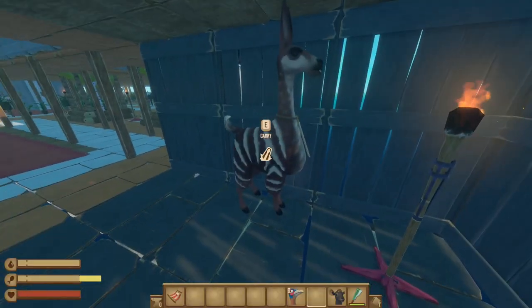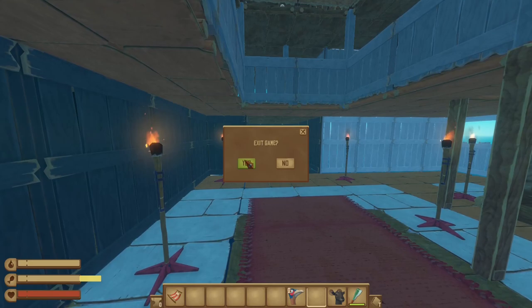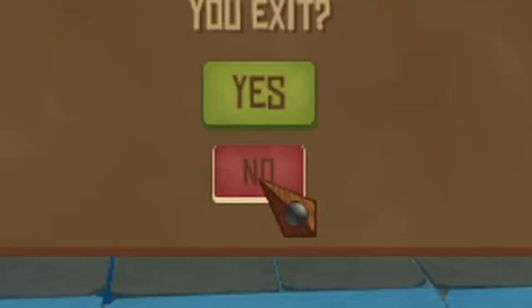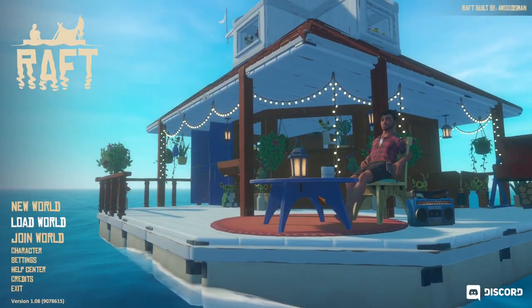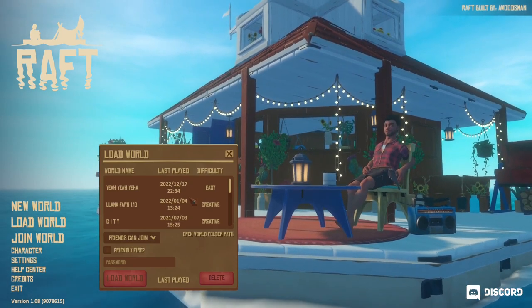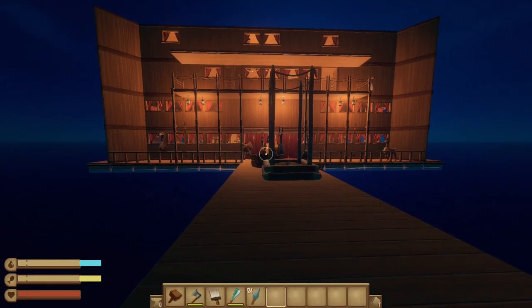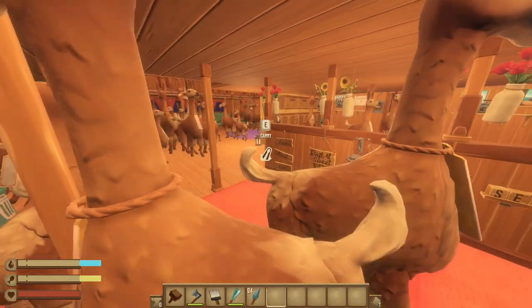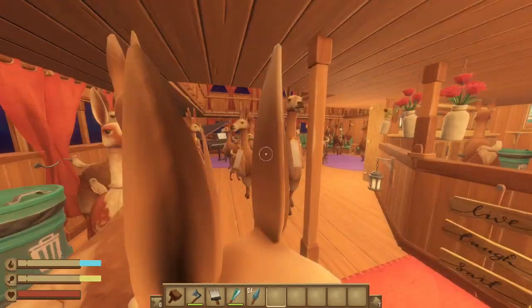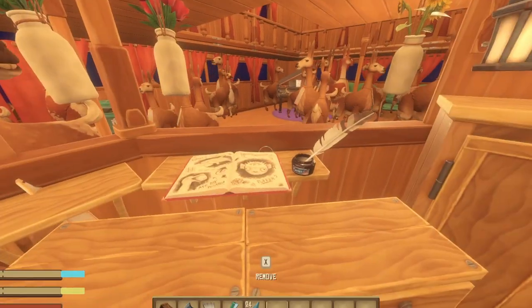There's a random llama here — this should not be here. Let me show you guys this another day. Look at this guy's raft, it looks really cool. Anyway let's load up a new world. This is the Llama Farm — Llama Farm 1.10. As you can tell this is really updated. It's a llama hotel because we put about 500 llamas around the entire hotel, but as you can tell it looks a lot nicer.